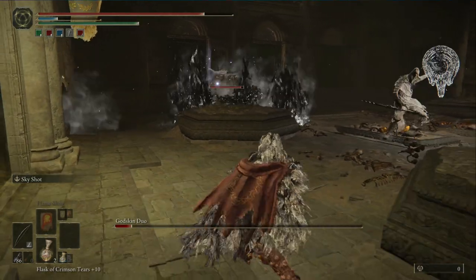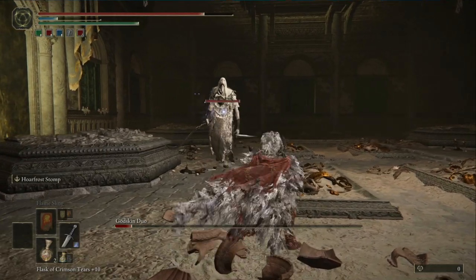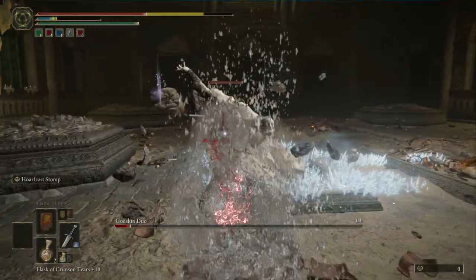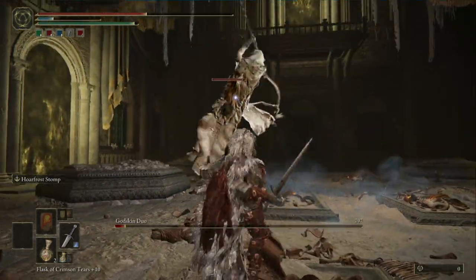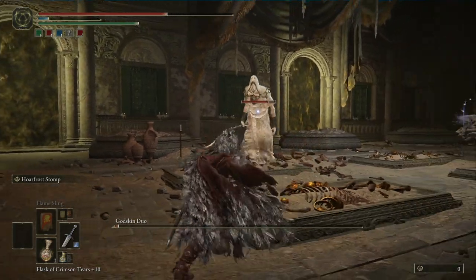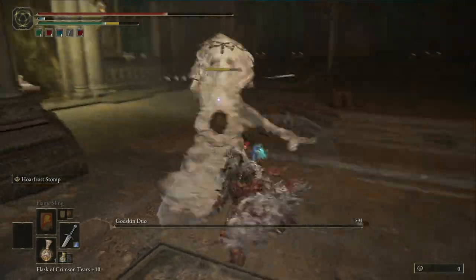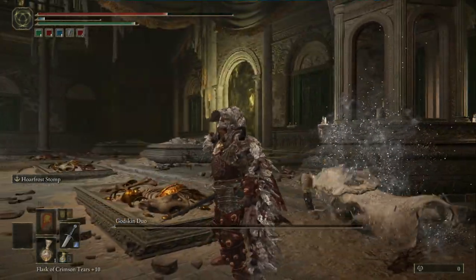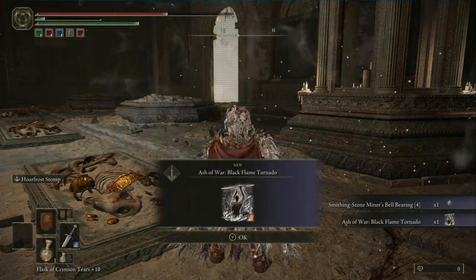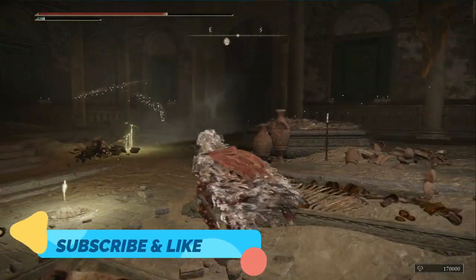The fat one is sleeping now. Take down the skinny one and you're done. He's almost dead — watch out, take a potion; I only have one left. Slice him up and I've killed them both. If this video helped you out, leave a like, subscribe to my channel — take care and see you on the next boss fight video!